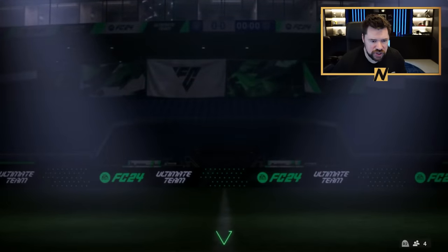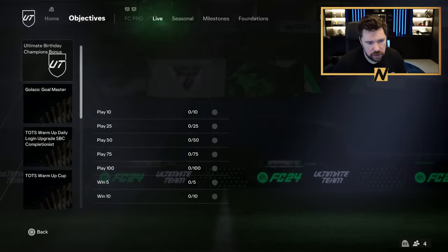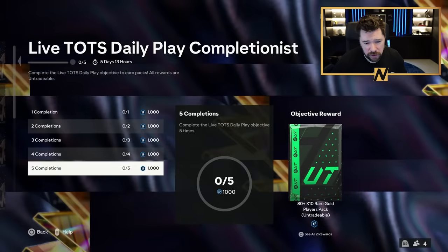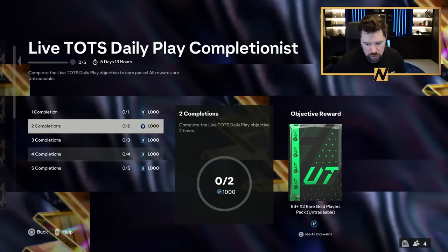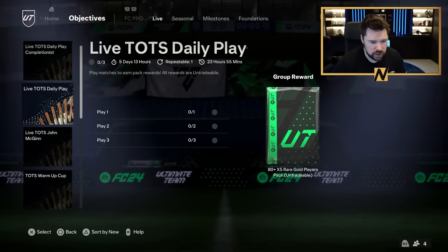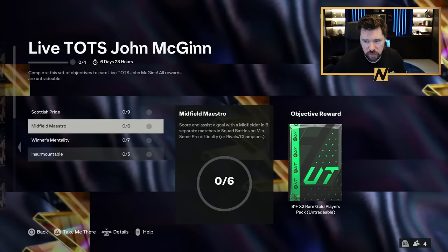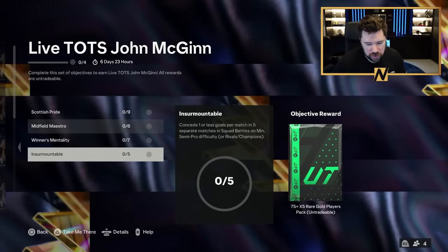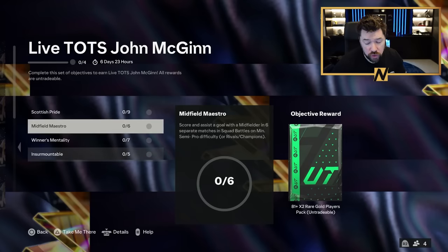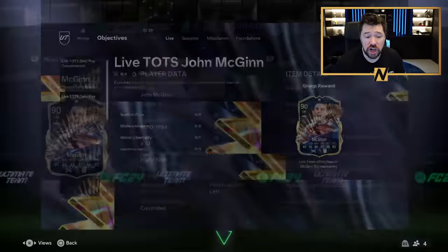Let's begin with objectives. We have got Live Team of the Season daily completionists — 1,000 XP for each one. Look at these menus: 83 by 2, rare Electrum, Premium Golden, 80 by 10. Live TOTS daily play was already there. Live TOTS McGinn: nine matches with three Scottish players, an 81 by 2, an 81 by 2, a 75 by 5. Concede one or less goals in five separate games, win seven games with five Premier League players, score and assist with midfielders in six games, and play nine games with three Scottish players. You get a 90-rated Live McGinn.